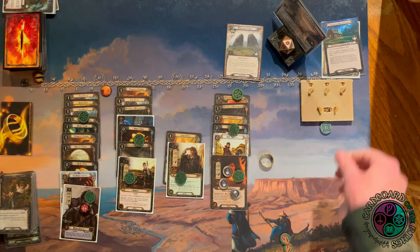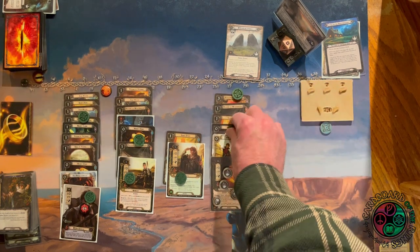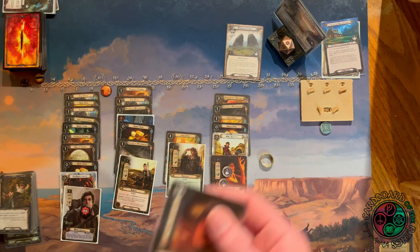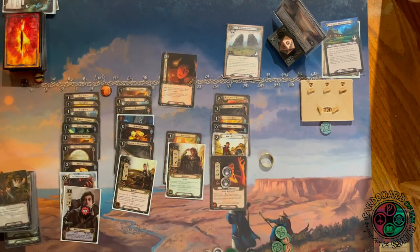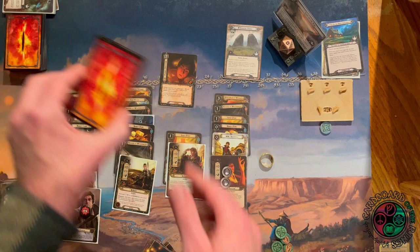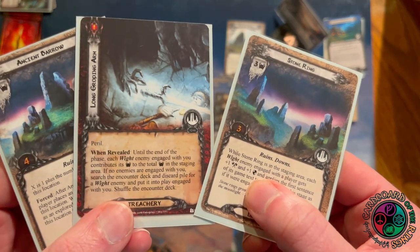I put the White on top of the encounter discard pile because this is where I really need to make sure I do not reveal a Great Barrow. If you reveal a Great Barrow here while trying to win, you go back to stage 4 again — basically restarting. Using some tech to stop revealing a Great Barrow is a great idea; much harder in multiplayer but manageable in solo. Let's play Risk Some Light using Smoke and Think so I don't have to pay for it. The three cards I see: a one-threat Ancient Barrow, a three-threat Stone Ring, or a card where Wights engaged with me add their threat.